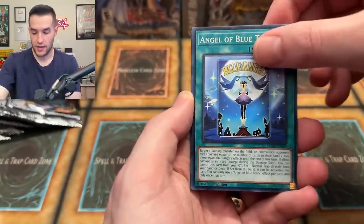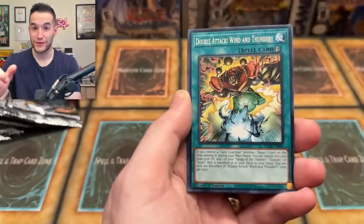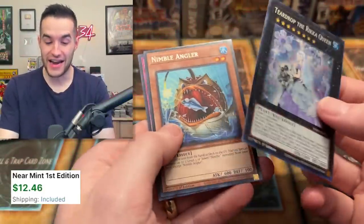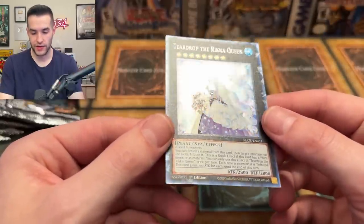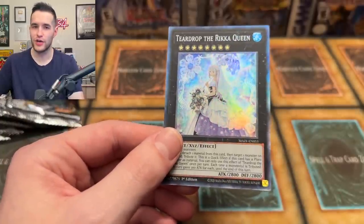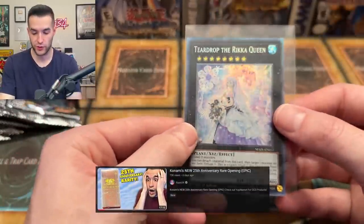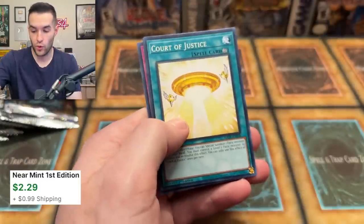Wait, wait — one, two — is it next? The next one! We got a collector rare! Let's see what it is... Teardrop of the Rika Queen! The card we were asking about — yes, it is a reprint — and it's a collector rare! Not gonna lie, this one actually has some nice texture to it. A little better than they've been looking. Not as good as the OCG one, but we'll take it!